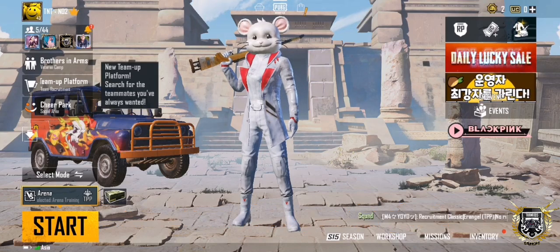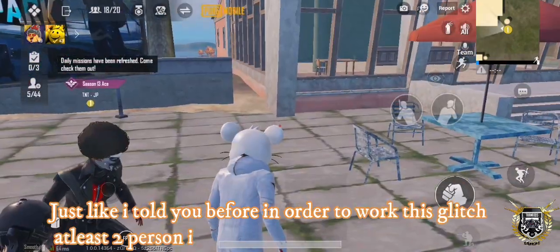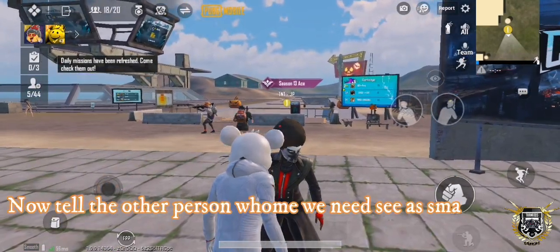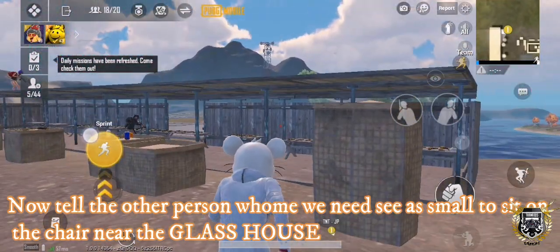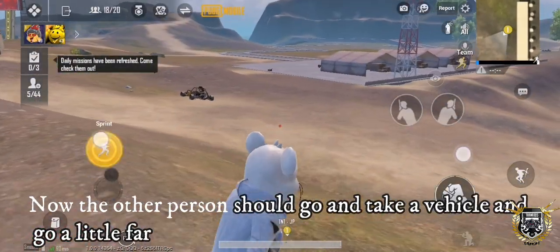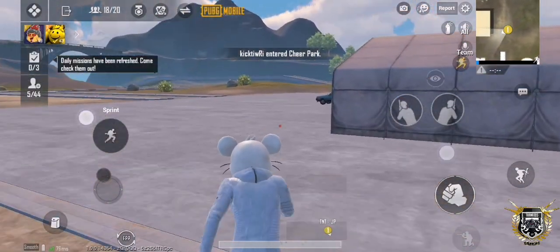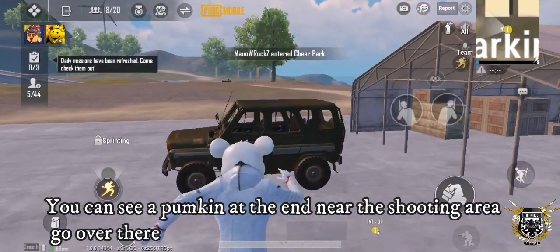This glitch will continue in the same lobby. I will show you a chair park. I will show you a chair for the glass house. On this side, I will show you a little bit.